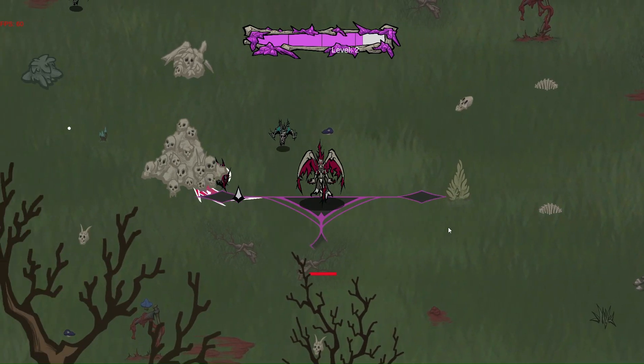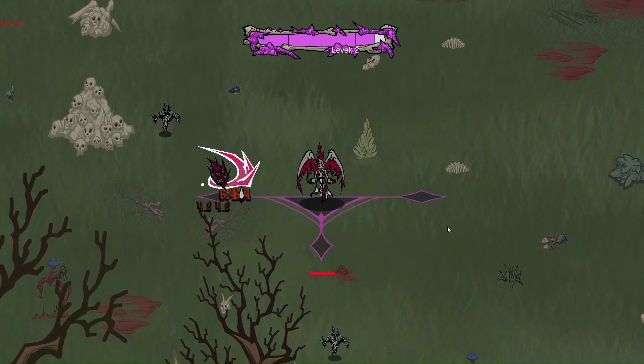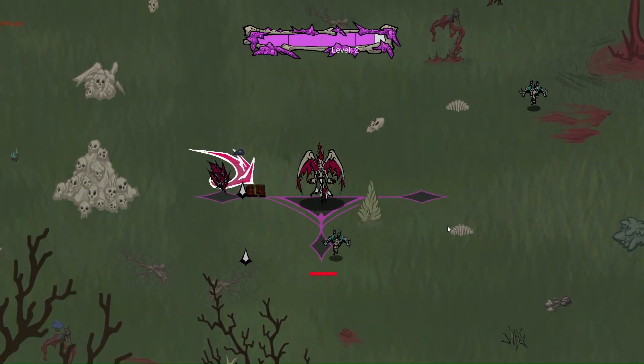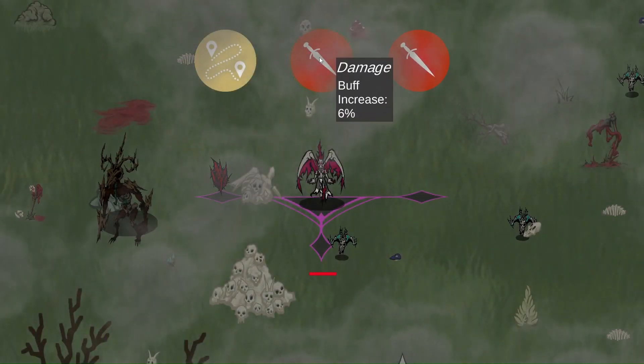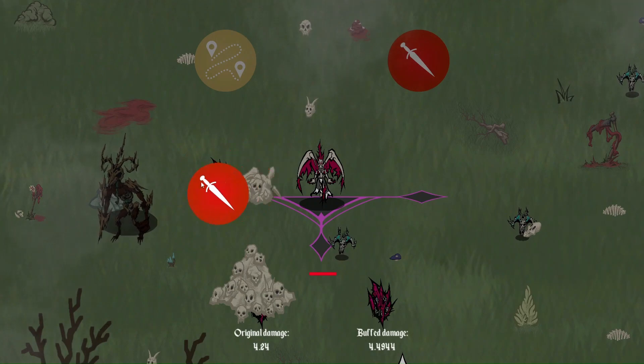Eventually, once I kill enough enemies, there will be a mini-boss that spawns, which you can see over here on the left side of the screen. I'm going to increase the damage from 4.24 to 4.5.